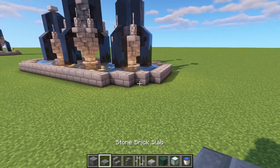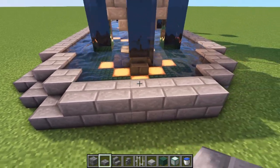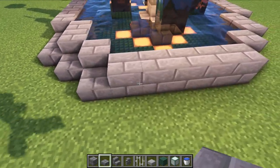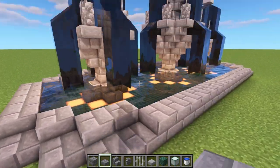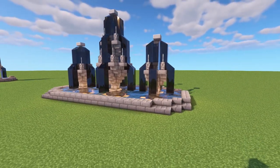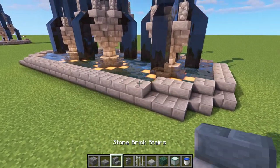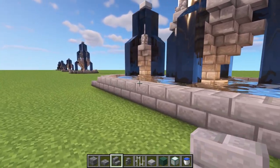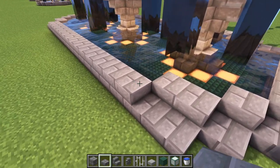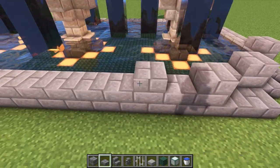One final detail: add some slabs - two here, one, one, one, then two - and repeat down this corner. That makes a really nice little feature. There are so many ways to do this - you could add upside-down stairs across the edge to give it a lip, or create a castle battlement effect with every other block.